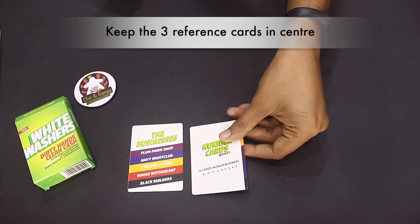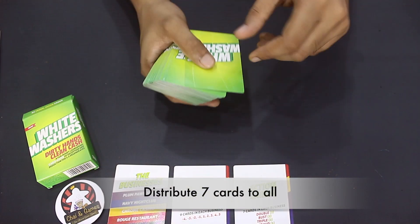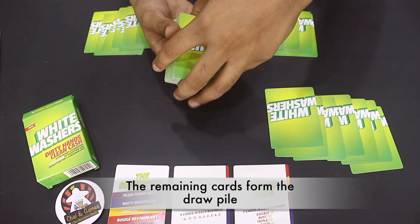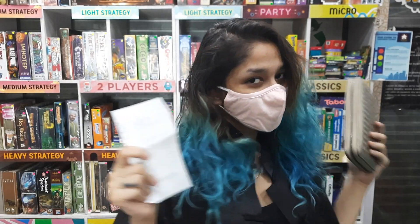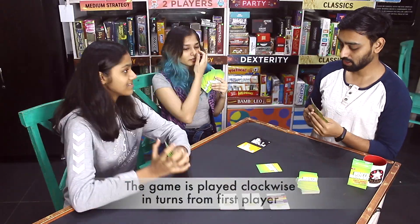Firstly, keep the three reference cards in the center for everyone to see. Shuffle the rest of the cards and distribute seven cards to each player. The remaining cards will form a draw pile in the center. When it comes to choosing a first player, the player who spent cash most recently goes first, and the rest of the game continues in turns clockwise from this player.